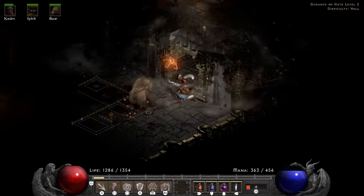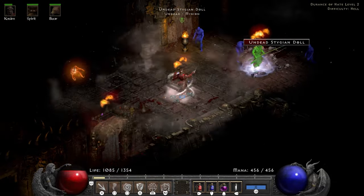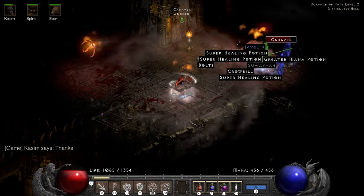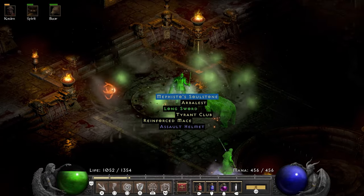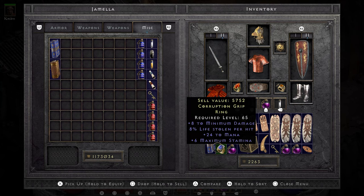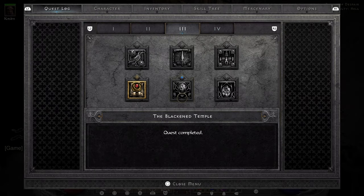They almost get me again on level 2 — this time it ends up being Kasim who saves my life after I explain to him where the doll tried to touch me. There are some close calls against Mephisto, but as long as my Oak Sage is alive he doesn't deal enough damage to end the run.